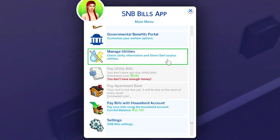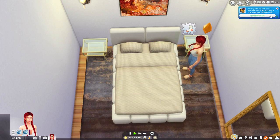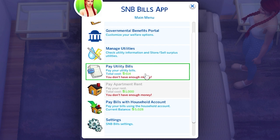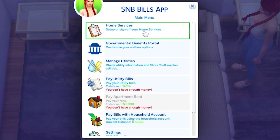It would also show property tax, but I'm renting an apartment. So if you are a homeowner, they do realistic property tax every 28 days or something like that. It took until Monday morning for her rent to actually be due. Your apartment rent is due — the total cost is $1,000. Pay now using your S&B bills app. We don't have enough money in our bank account because we only have about $250 in our account. So let's change that.